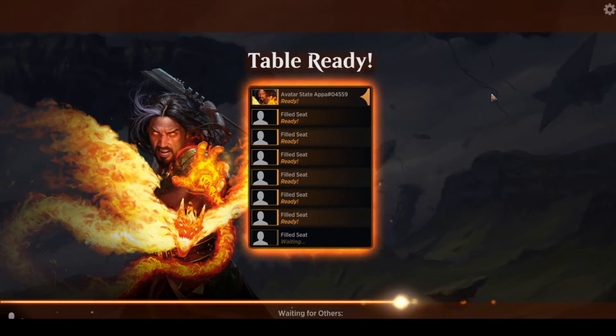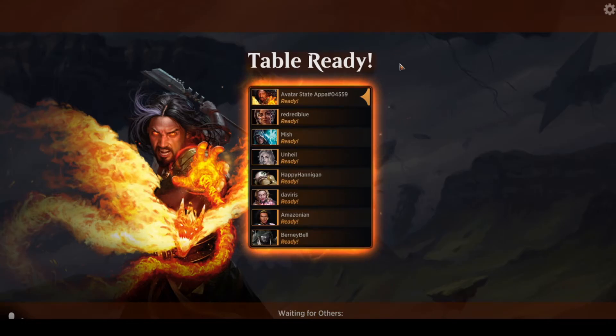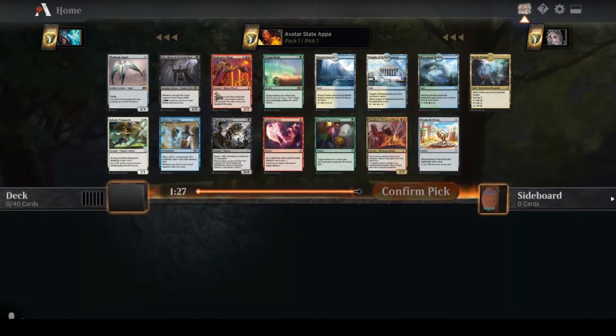The last iteration was pretty bare-bones — it was just draft good stuff — whereas this feels more like an actual cube. Albeit quite a bit lower powered than an MTGO cube. But there's a lot more synergistic decks and you can really go deep on archetypes in this one rather than just drafting two colors with powerful cards.